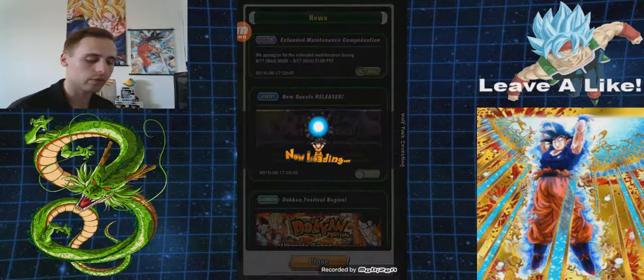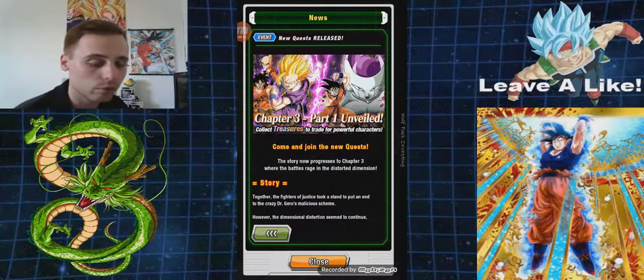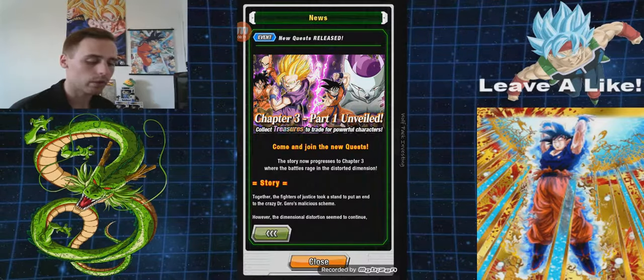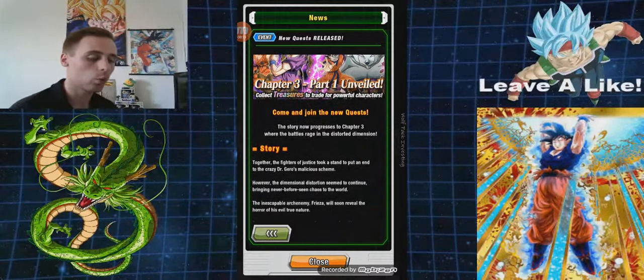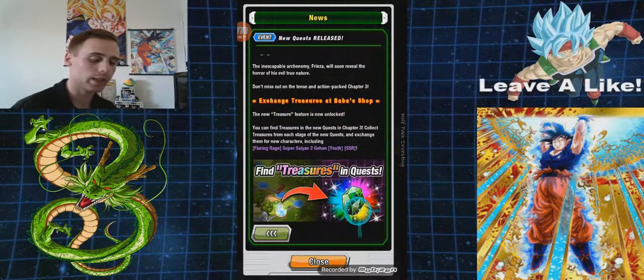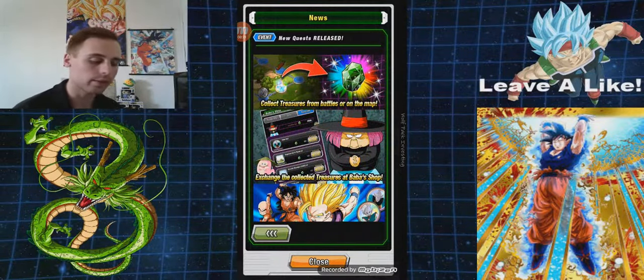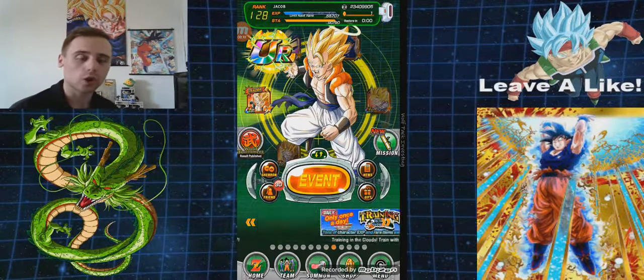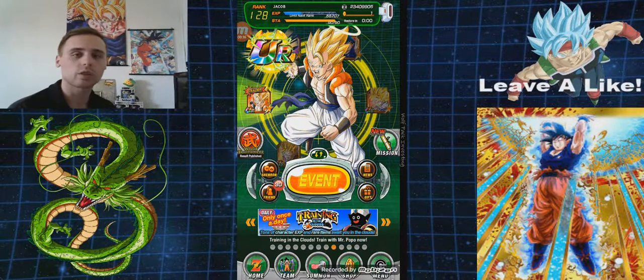New quest released — Chapter 3, Part 1 unveiled. We get the green gem treasures now that we can trade at the barbershop, and we have new quests. That means more grinding for stones, free stones, and it's freaking sweet.